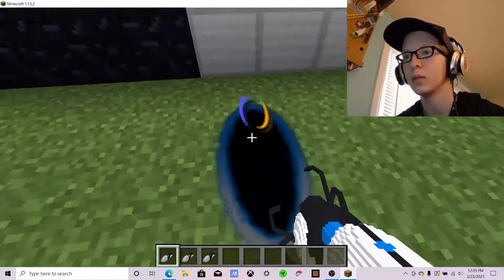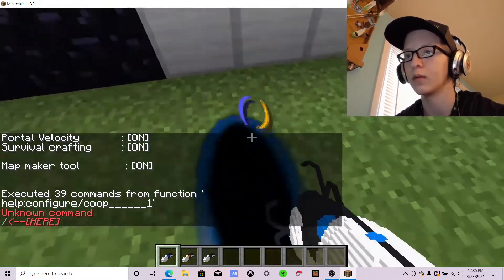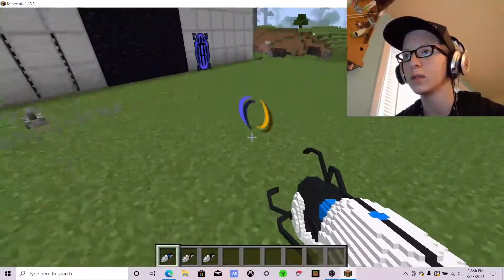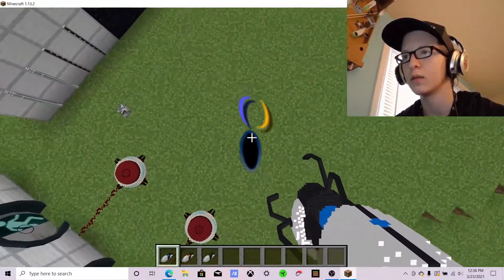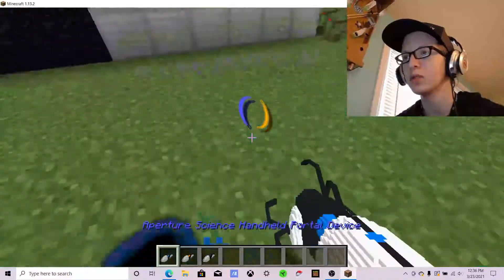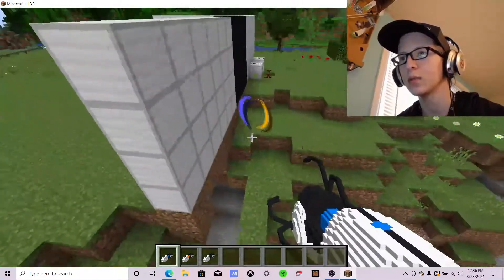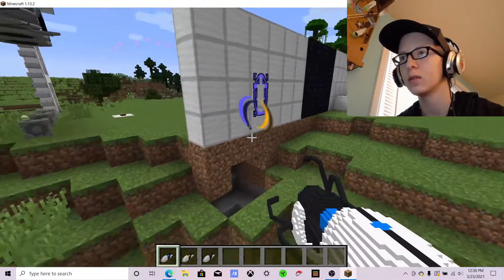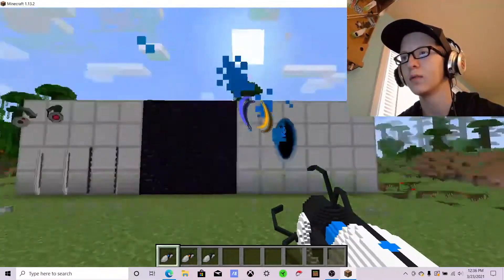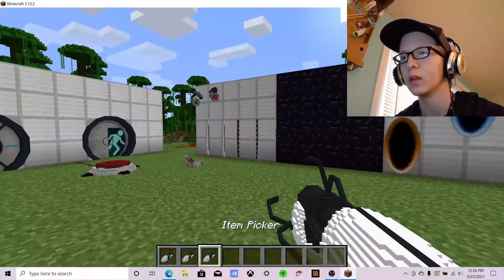Shooting on floors doesn't seem to render me inside the portal for some reason — I think I broke it. Okay, if I go through, you can hear it — there it goes, and then I fall. There's also ghosting as a feature so you can kind of see through the portal, but it's a bit buggy right now. You can shoot on any surface except obsidian.